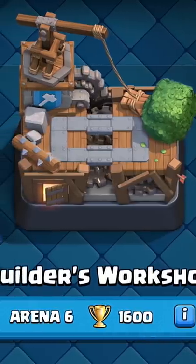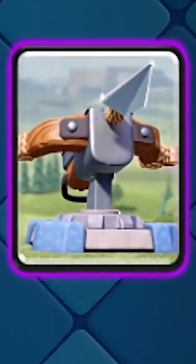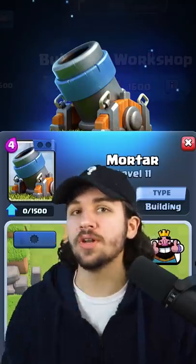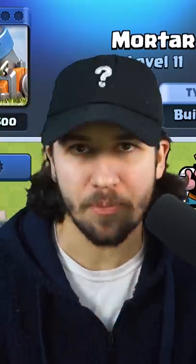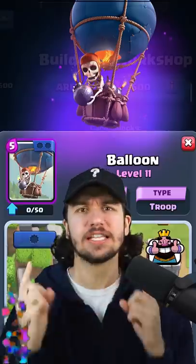Next up we've got Builder's Workshop. Mortar is a solid win condition with great defensive capabilities, but the Balloon has been dominating the sky and can take out a tower just like that. I think we know the winner — the king of Builder's Workshop is the Balloon.